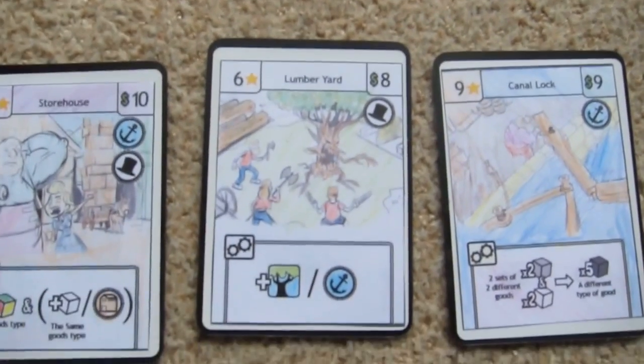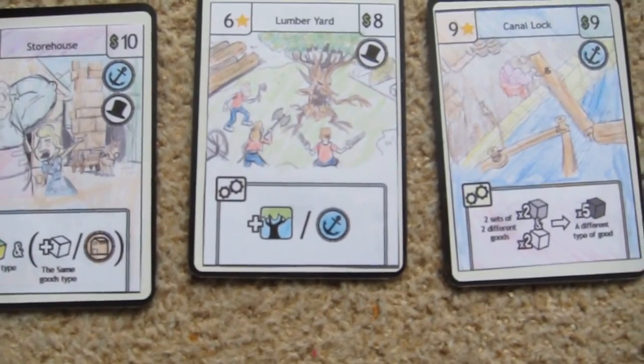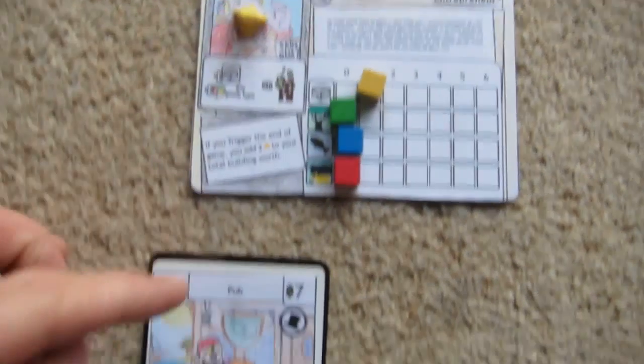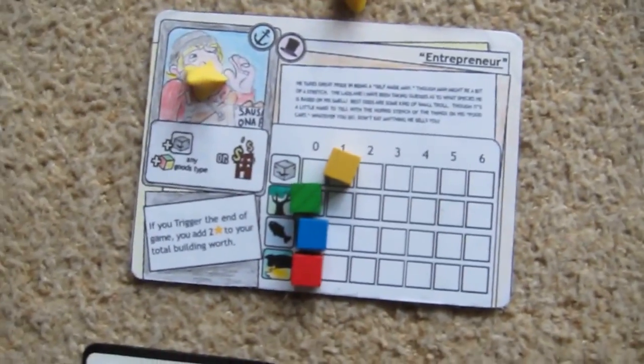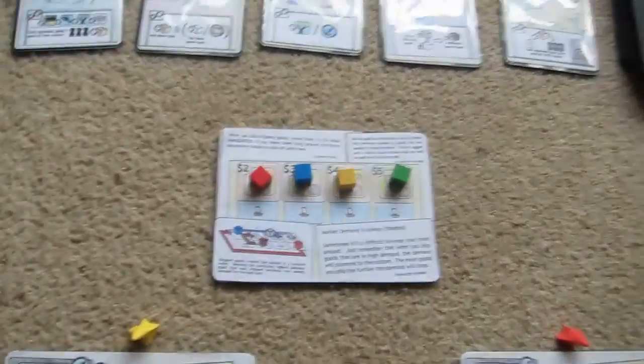Another card comes out: for eight dollars it's a lumber yard, which gives you one lumber for every anchor. Only the clockwork tradesman has an anchor at the moment. Interestingly he has two top hats, but that makes no difference — at least one top hat means you can go on any other player's card. And I think I'll stop there for now. That gives an overview of a few turns of Harbour, which is on Kickstarter right now.